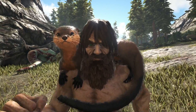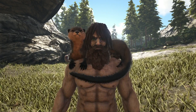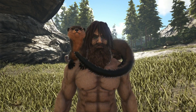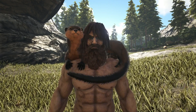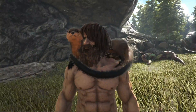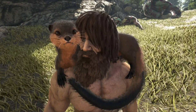Number 7 is what is cutely wrapped around our neck - the Otter. This guy is on the list at number 7 because of his usefulness. He's one of the only mammals you can use as a shoulder mount, the other being the Jerboa. He provides hypothermal insulation, keeping you warm and cool if you get too hot or cold. You can boost this effect by leveling up his melee damage exclusively, which makes him really powerful. He's also able to gather silica pearls for you. That's why the Otter is number 7.